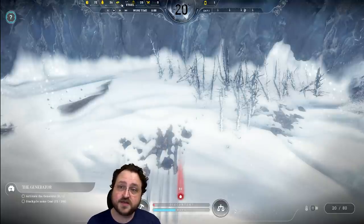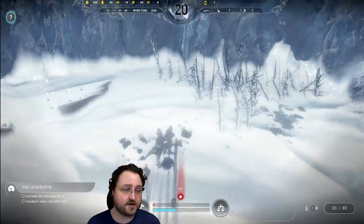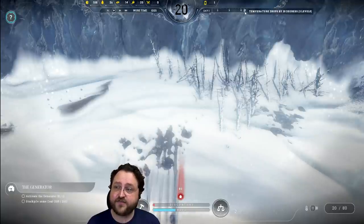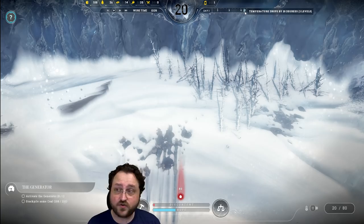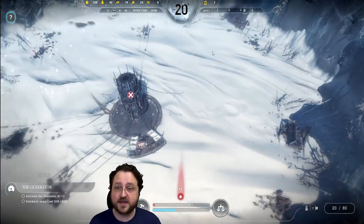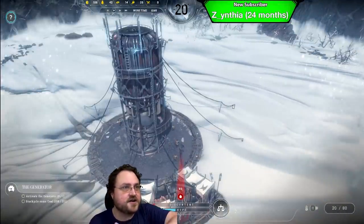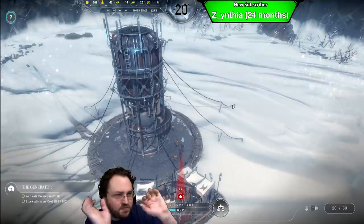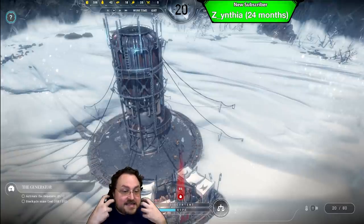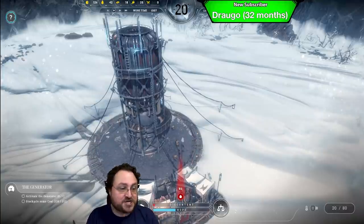We start at zero. This is our wood, our steel, our raw food, and we also have food rations and something called steam cores. We are on day one. We've got our day forecast, including the fact that on day four the temperature's gonna drop by another 20 degrees. It's negative 20 Celsius already — it's gonna go minus 40. There's snow blowing and I physically feel cold watching this game.